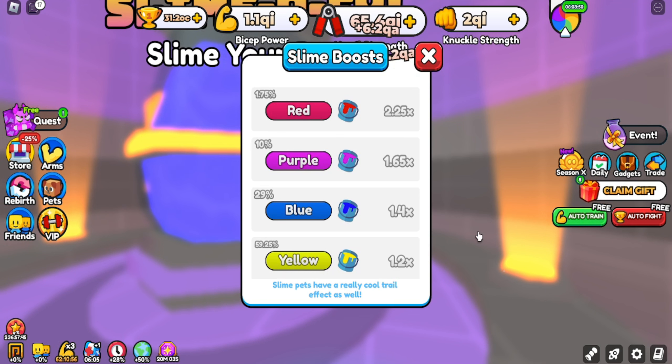No any condition needed for this. If your pet gets red slim, its strength becomes increased by 225%. If your pet gets purple slim, it will be increased by 165% strength. If your pet gets blue slim, it will be increased by 140% strength. The last is yellow slim, in which your pet becomes 120% strength.